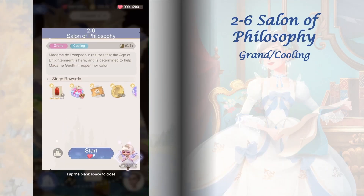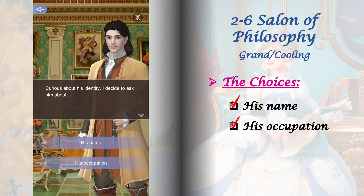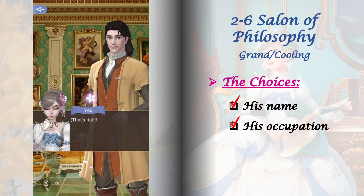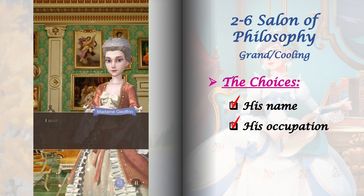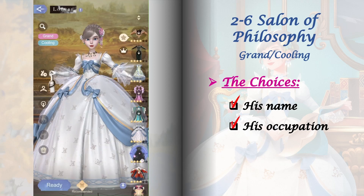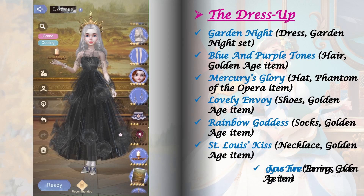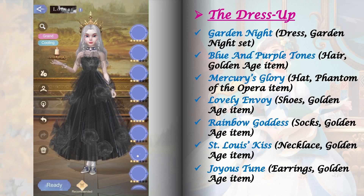Stage 2-6 has just one set of choices. I would recommend choosing 'His name' because this option will unlock a hidden event log for Voltaire. Aside from that, we also have to select this option to unlock a path in the flow chart later. Here are the items I used to get a perfect clear in this dress up stage. For the relic, I'm using Felix Bailey level 1.